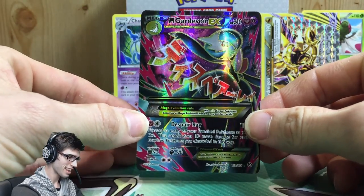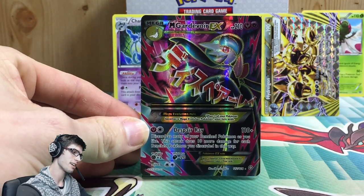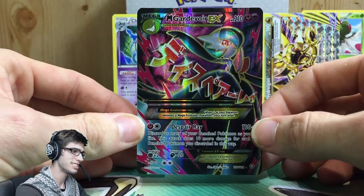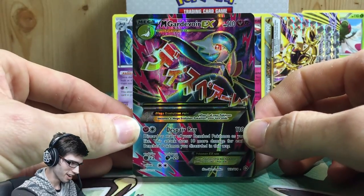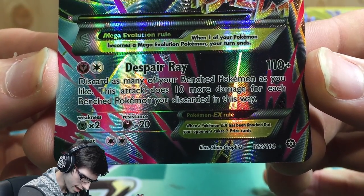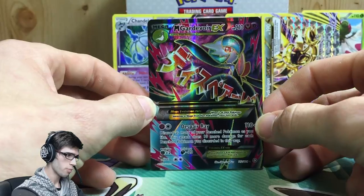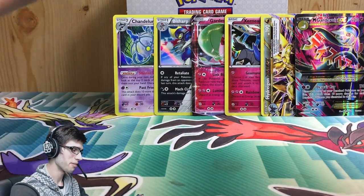I don't really know what to say — that is amazing. This side of the box had been treating me so badly and to see that just makes me so happy. We've got the Mega Gardevoir EX full art with 210 HP and Despair Ray. Despair Ray says discard as many of your benched Pokémon as you like — this attack does 10 more damage for each benched Pokémon you discarded. I don't see that being 100% beneficial as an attack but it is called Despair Ray. That is an epic pull and we still have one more pack to go.